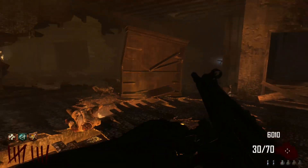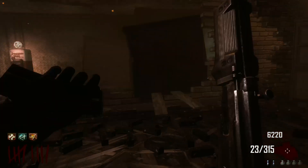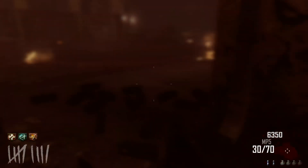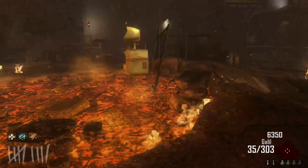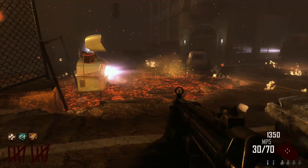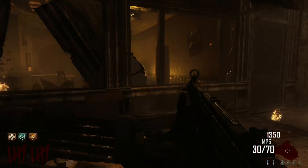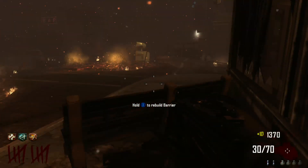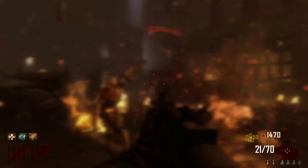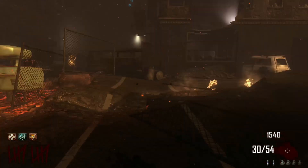So we'll see what round we can get to. I'm thinking I haven't played this in a while, so I'm saying round 20 — see if I can do that. Let's pack-a-punch something. One cool thing about this map — Town — it's really easy to pack-a-punch, so you can do a lot of experimenting, see what guns you like or dislike, and use guns that you wouldn't typically use in your normal game.